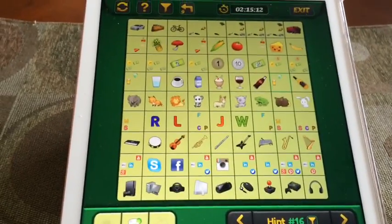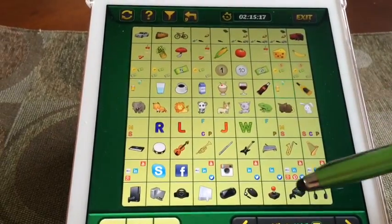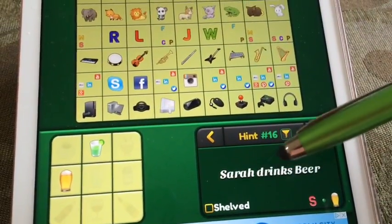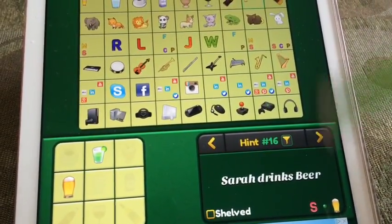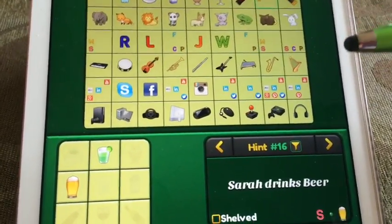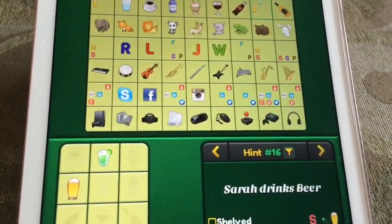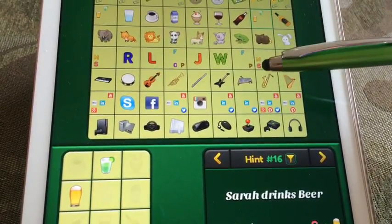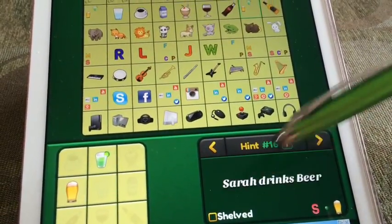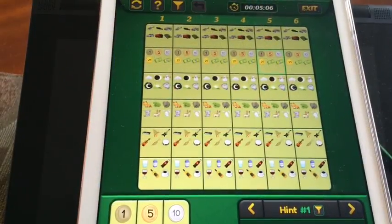Sometimes you have to think outside the box and use process of elimination, especially after running through clues for a long time. If you've shelved items you can go through clues faster without memorizing all 100 of them. I only noticed M belongs to lime juice and S to beer because I skimmed through a bunch of clues quickly.